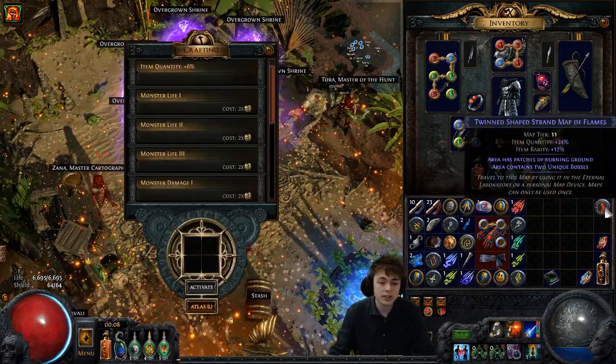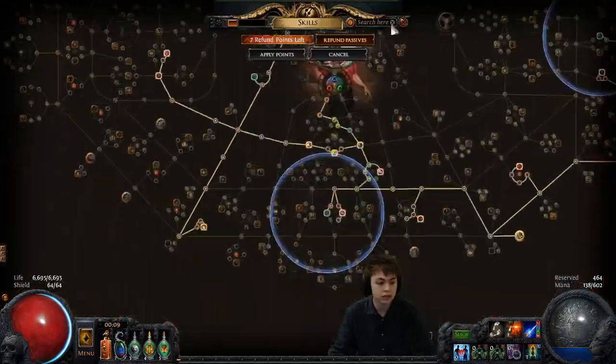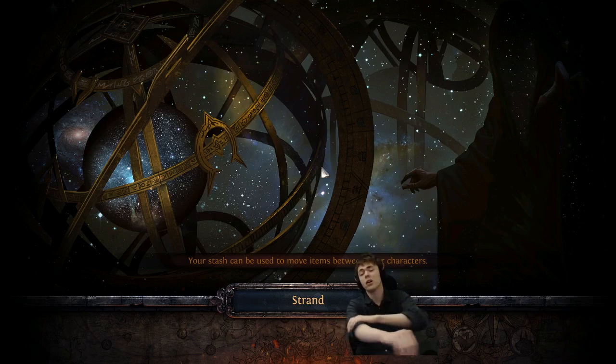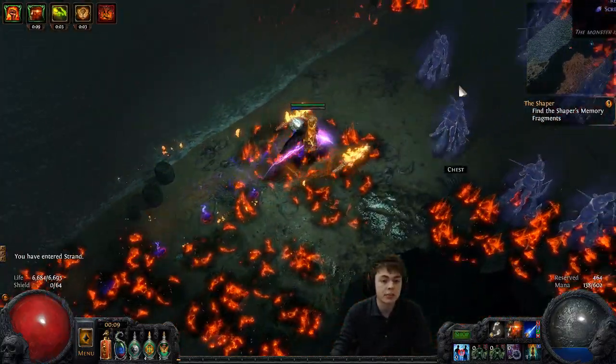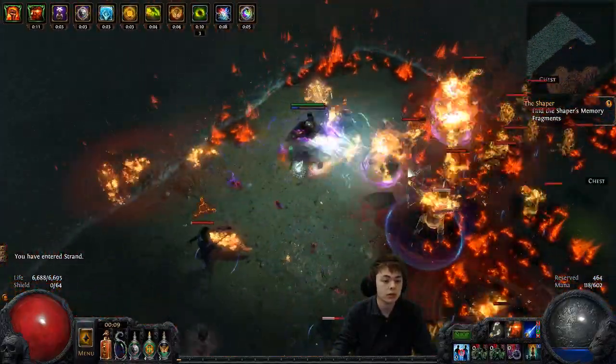Hey guys, Tarkat here, and we got the Slayer off the ground. We're only level 83, we're missing lots of things on the tree, lots of life, whatever. But I'm just gonna quickly show you the build and how it works. It needs another day - I'm still missing my uber lab, so I'm missing 20% more damage. But this is what the build looks like.